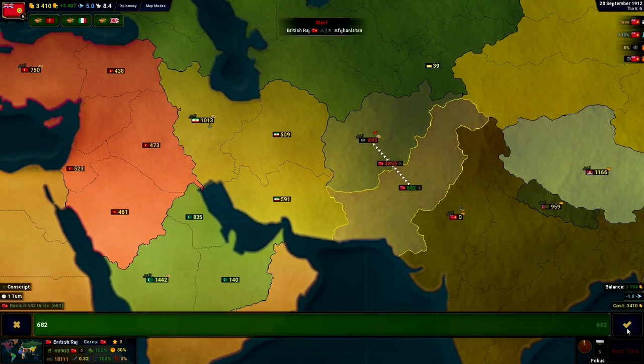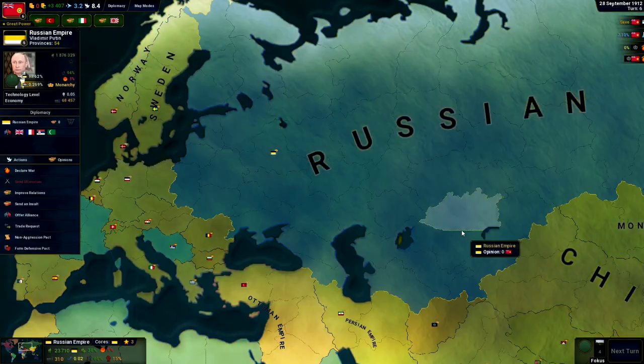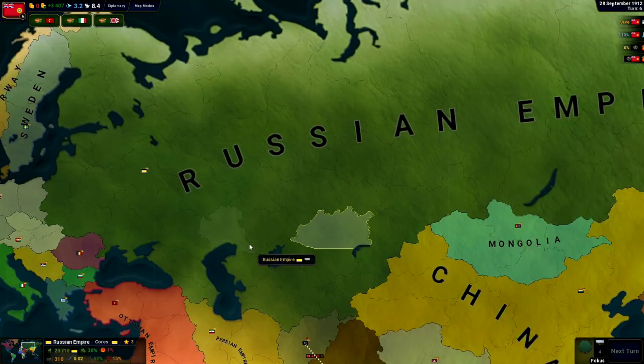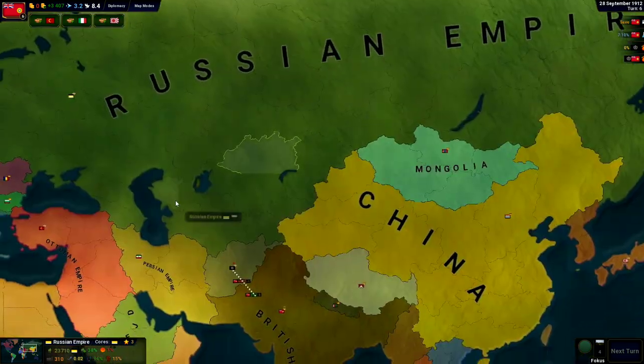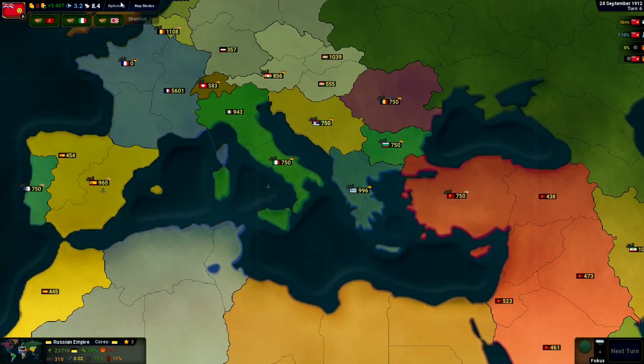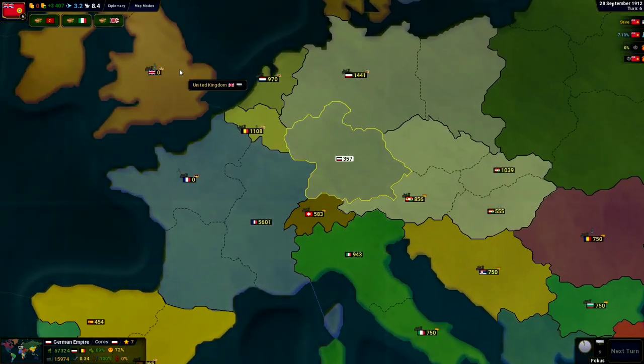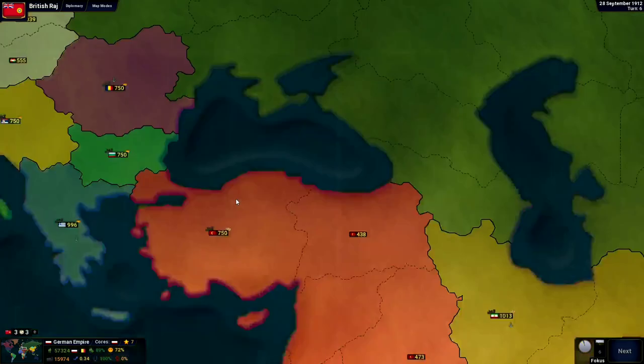India is getting prepared. The British Raj is not taking any shit anymore. The Russian Revolution is probably going to happen pretty soon since their stability is super low. And when that happens, we do need to probably support our Russian allies, so we're going to try to take over that for that reason. As for our other land here, I think we're probably ready to invade Germany, so that's probably the plan.